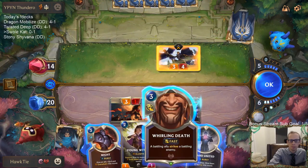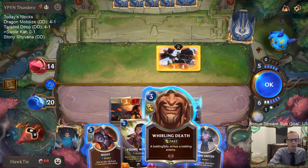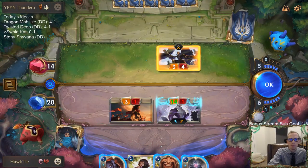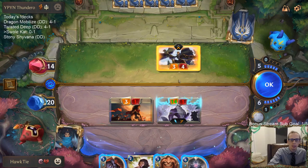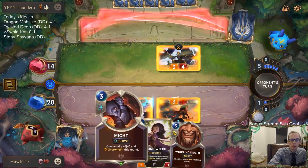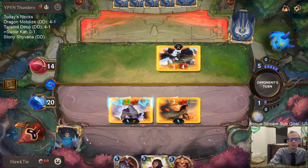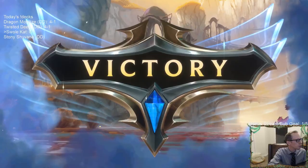That's not gonna do it - they're gonna need Make it Rain. The cooler way to win is Whirling Death plus Might because Whirling Death strikes and doubles the power and the Overwhelm - that's the way cooler way to win. But if they have Make it Rain they could still kill my Swole Squirrel. If I go Stand United they probably just can't kill it - they can't Single Combat it. So we'll do this - this is the safe way. The guaranteed win. And there we go, one and one.